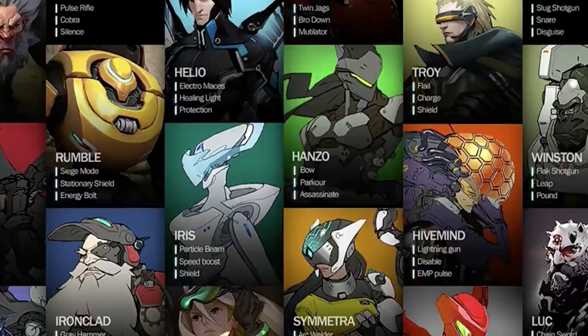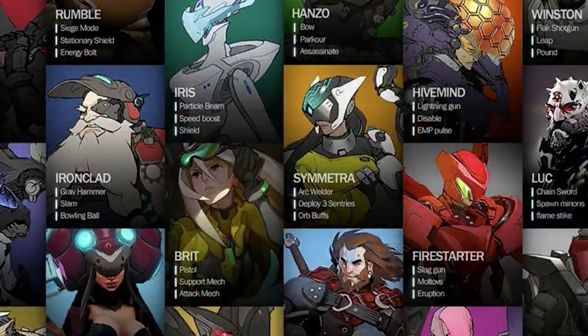Below Troy is Hive Mind, a very interesting hero. The abilities are lightning gun, disable, and EMP pulse. It feels like lightning gun was given to Winston, and then disable and EMP pulse is clearly Sombra. So it sounds like Hive Mind didn't make it into the full game — they just kept some of those concepts and put them towards other characters. Again, any of these could potentially show up in the future.